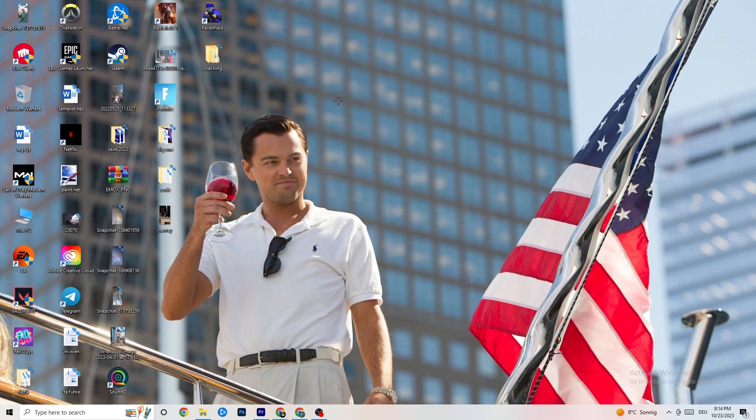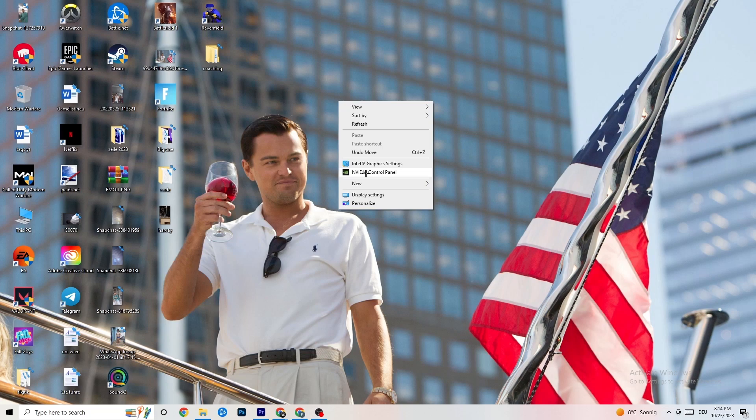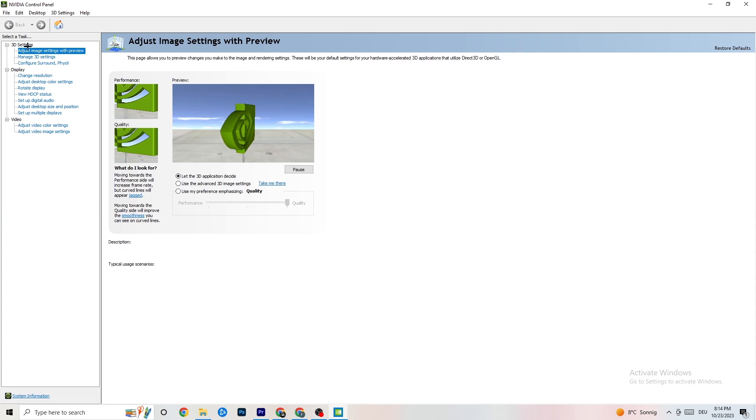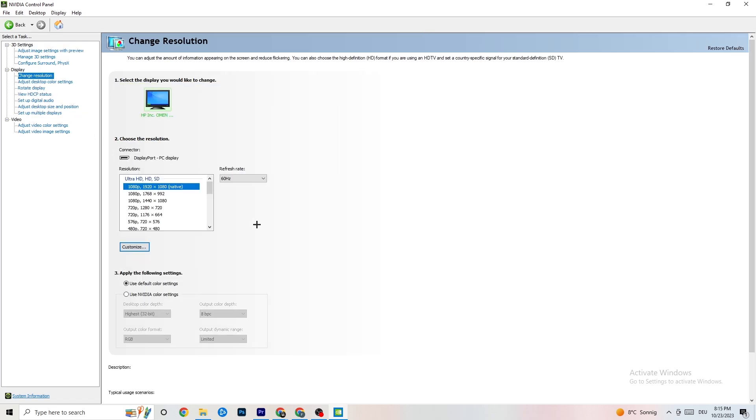Next, right-click on your desktop. If you have an NVIDIA graphics card, click on 'NVIDIA Control Panel' — if you have another card, open your equivalent panel. Once it loads, go to 'Adjust image settings with preview' under 3D Settings. You'll see a slider from Quality to Performance. If you're having crashing issues, move the slider toward Performance, as that will help significantly.